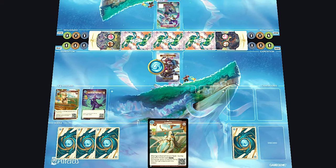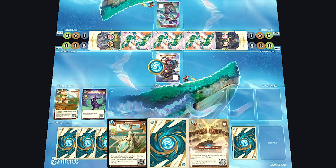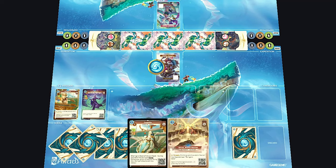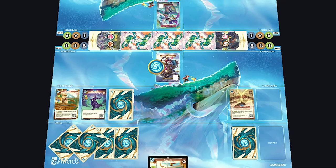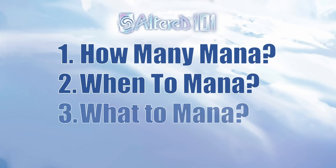Altered has a flexible resource system. At the start of each day, players draw two cards and then they may put one of the cards in their hand facedown as mana. Since players can put any card in the mana throughout the game, they'll have frequent opportunities to shape their hand and outplay their opponent. But how much mana should you play during a match and when? And since you can't get back the cards you use as mana, what should you put there? We'll go over the answers to all of these questions and common exceptions in this video.